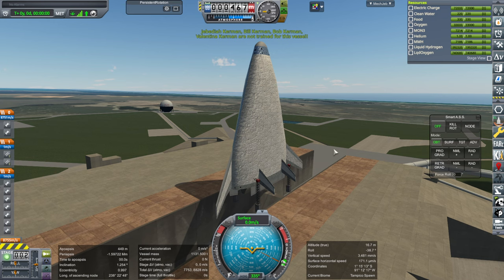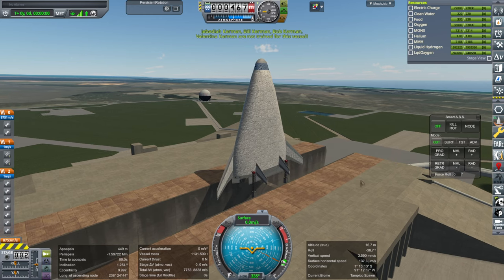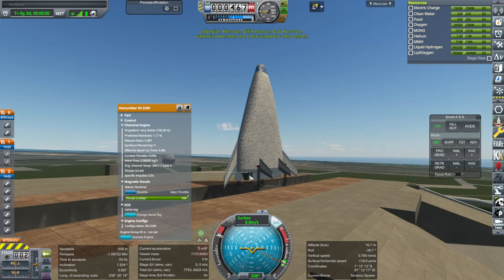It has to break orbit and come back, and then this might need to aerobrake. For now, let us turn on SAS, throttle up, and ignition of the aerospike engines.